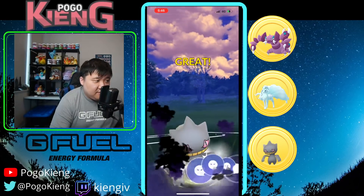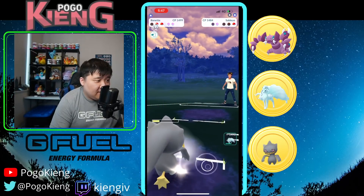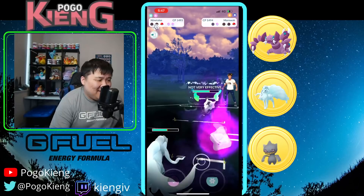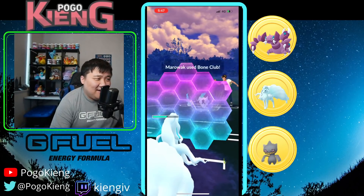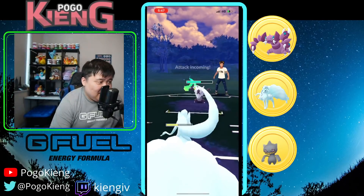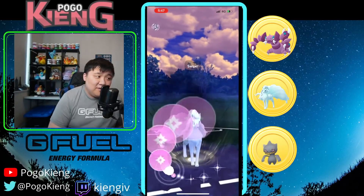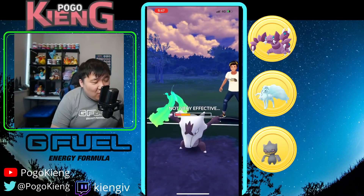They come into Sableye — not super pleasant, probably going to look to switch afterwards. They almost for sure shield this. They come into Hex Marowak — that's actually terrible here. They even have Bone Club which is definitely worst case scenario. This is likely a Bone Club — going to throw the Gleam, maybe can win this though because this Gleam will do quite a bit of damage.